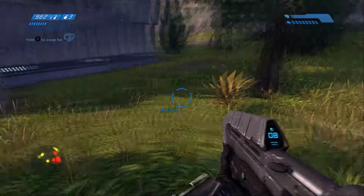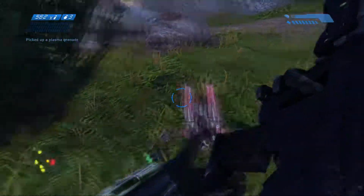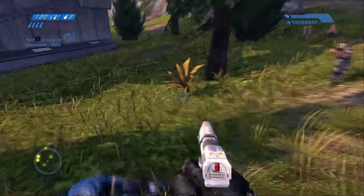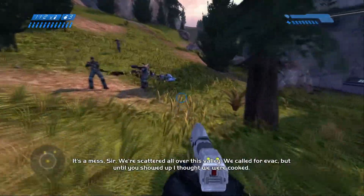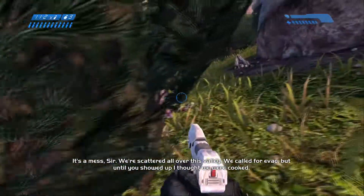So until I do get the needler, I'm just going to use my assault rifle and put these guys down. One reason why I highly recommend the needler — aside from being able to kill elites — is it does have tracking. I keep forgetting the weapon indicator is up in the upper left-hand corner.